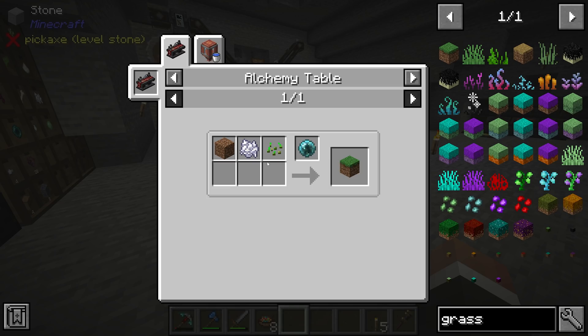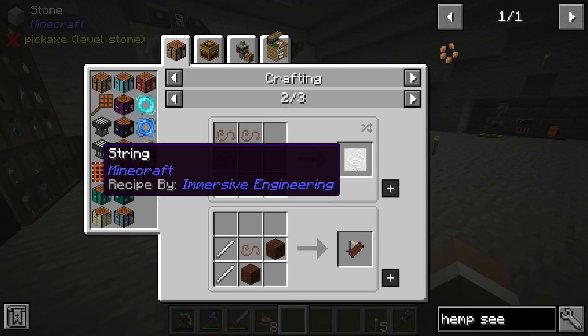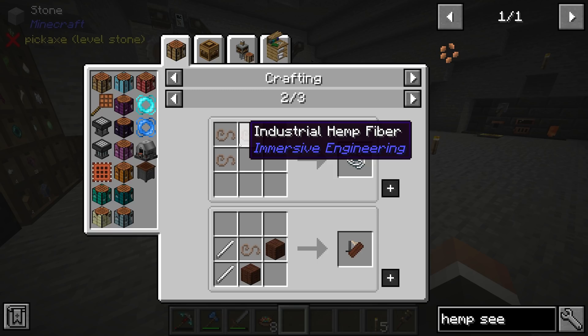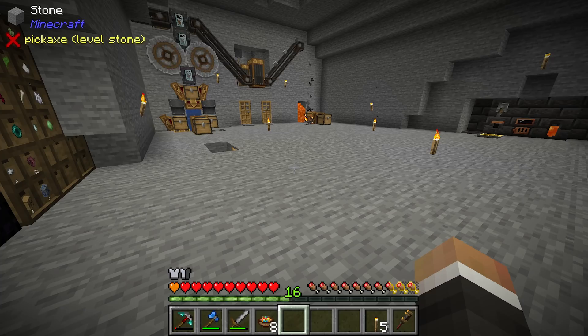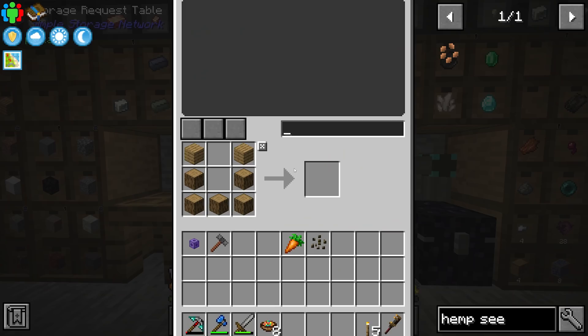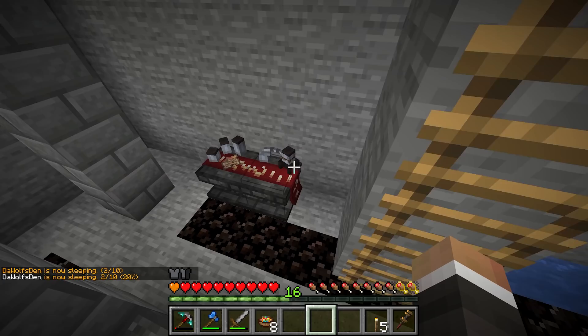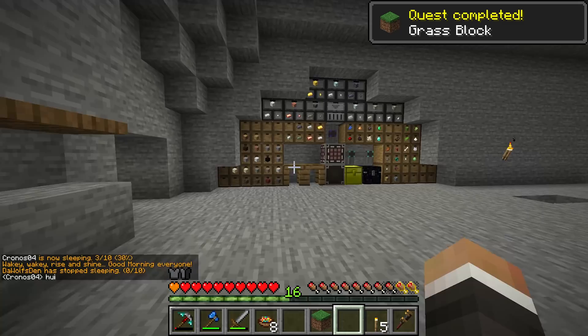We also get the added benefit that when you break bone-mealed grass you have a chance of getting hemp seeds. Hemp seeds from Immersive Engineering, when grown, give hemp fiber which can be crafted into string. If we get hemp seeds we could automate hemp fiber production, giving us unlimited string — which equals unlimited wool, and we can finally get those elevators and get rid of all the ladders around the base. So let's grab one dirt, one bone meal, and one seed, drop all three into our alchemy table, and not too long later we get a grass block.